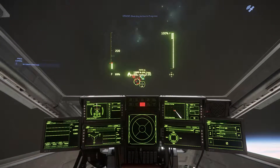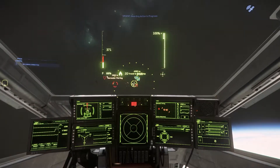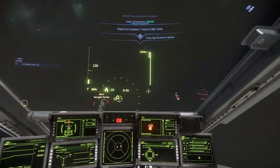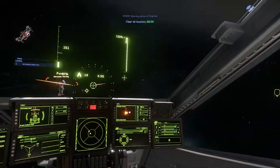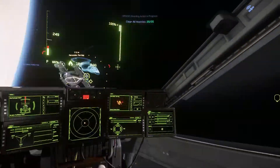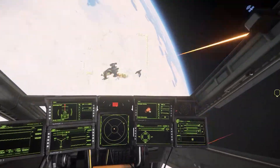Today I'm running the 890 Jump boarding action - the urgent mercenary distress signal mission. You can pick them up outside of Microtech or ARC L8. I've run a few at Microtech and then discovered you can do it at ARC L8, so it's a lot less traveling.